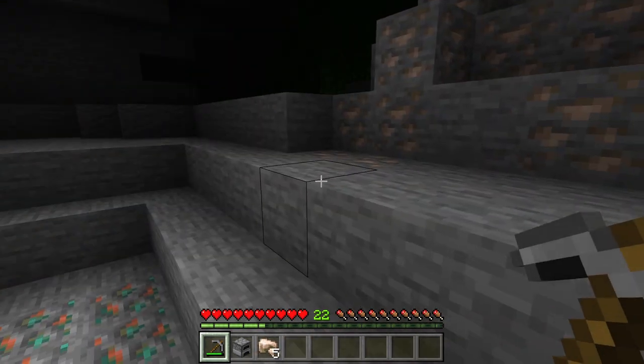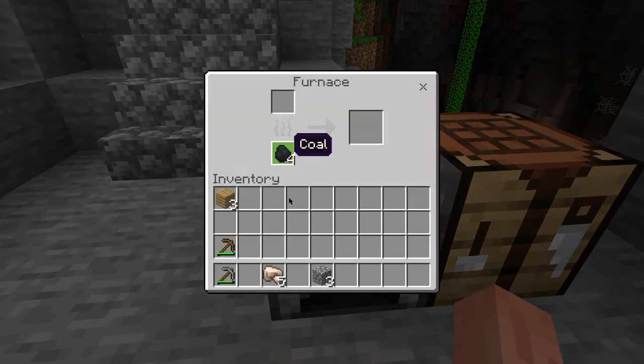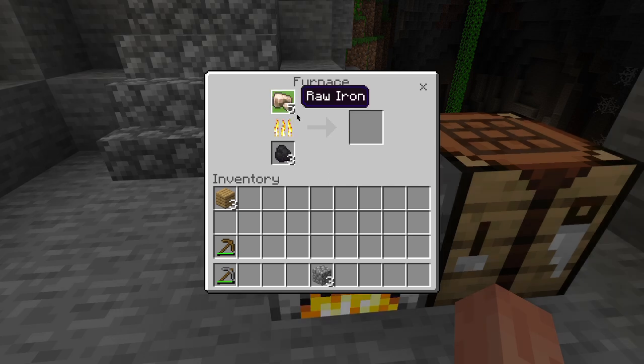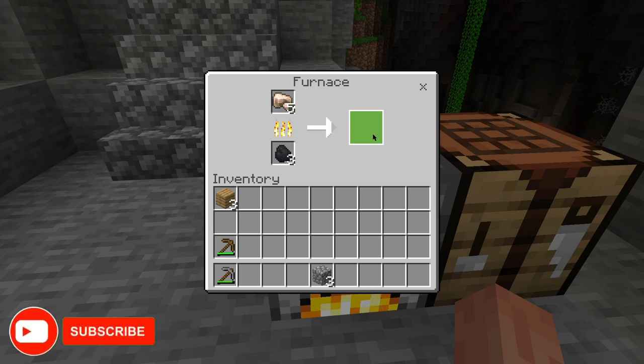Once you've collected enough iron ore, it's time to smelt them into iron ingots. Place the iron ore in the top slot of the furnace and any fuel source, such as coal, in the bottom slot. Let the furnace do its magic, and soon you'll have shiny iron ingots.